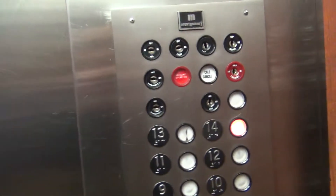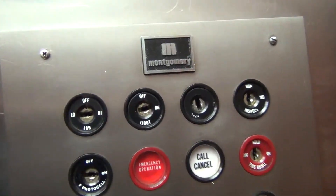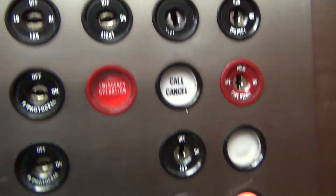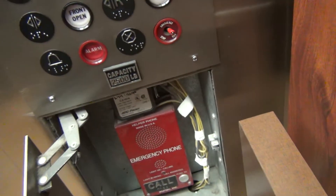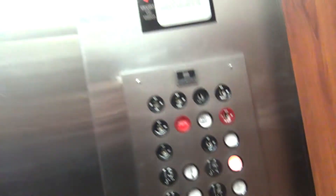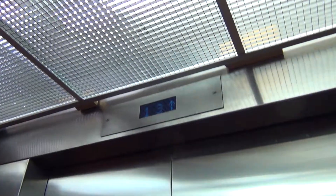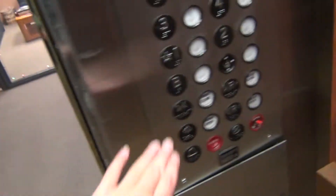Here we are, closed. These pictures are otherwise known incorrectly as Twinkie M, because that's actually the logo - Twinkies. Take a look right here: key switches, there's the buttons. The fan's on. Emergency phone. Has a blue Montgomery indicator.